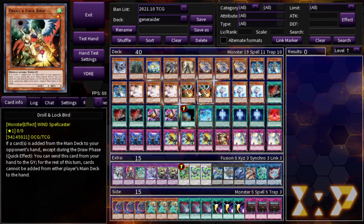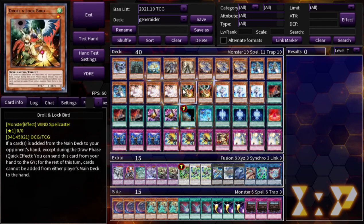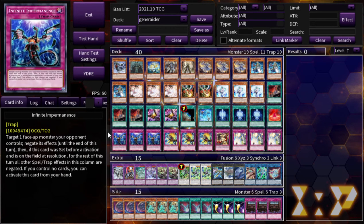Next we have three Ash Blossom, two Droll & Lock Bird, and three Effect Veiler. The reason there are so many hand traps — you just need them. I used to run Crackdown but the game of Yu-Gi-Oh is so fast right now and it felt too slow. I'd rather have 12 hand traps. Droll & Lock Bird actually has decent application in this format, and if it doesn't work out you can side it.